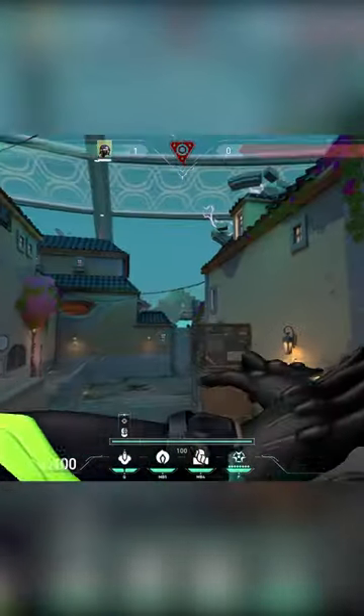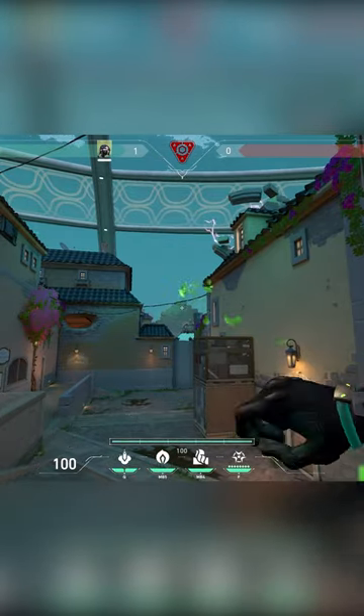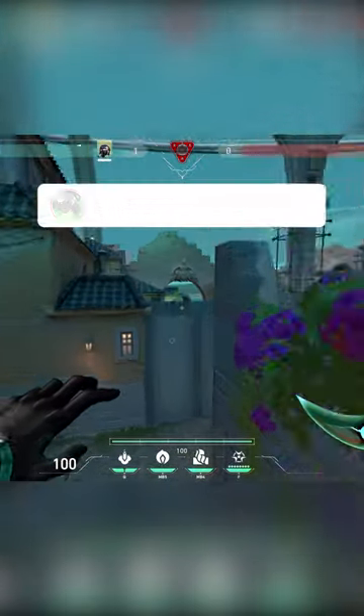Aim your crosshair right around here. On high settings, there will be a shadow spot under the bricks. Shoot your molly on the tap. And boom.